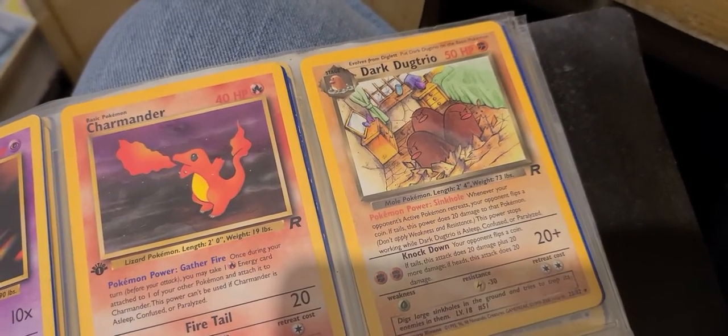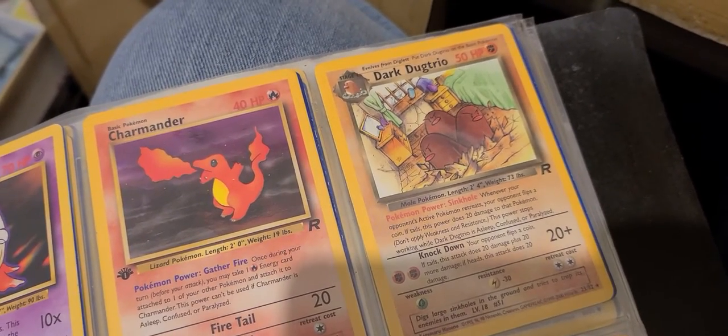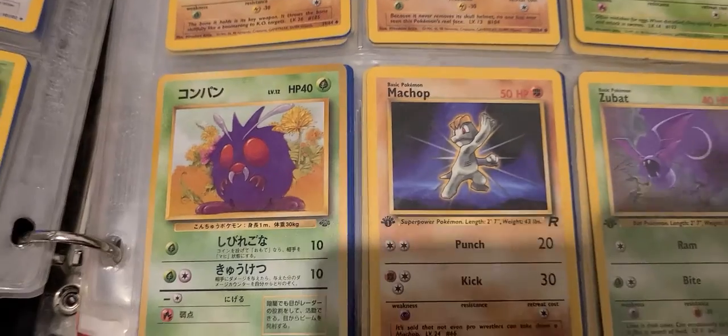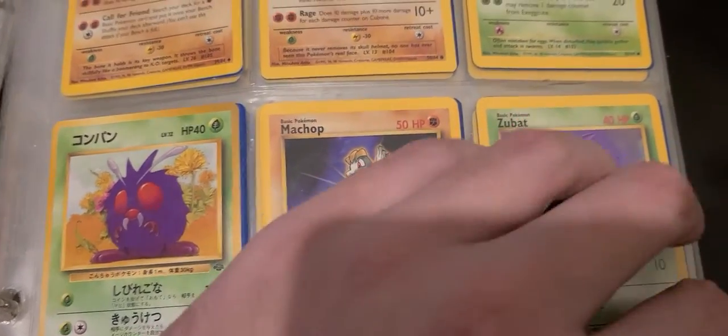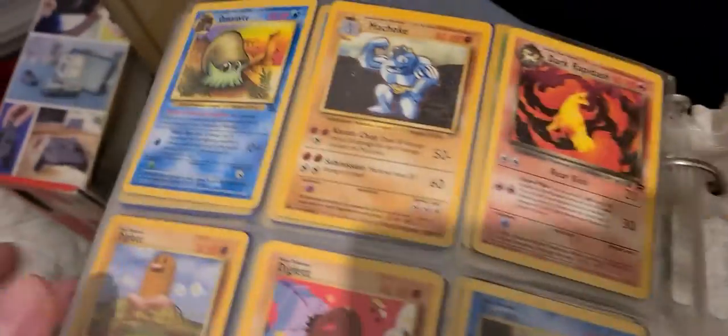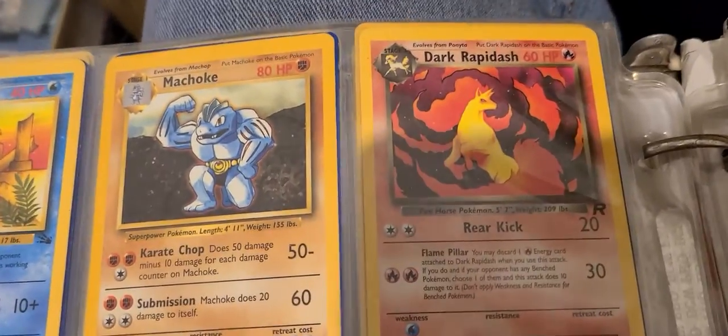That dark dog trio — oh dear. Someone's bedroom is screwed. Why did I put the Meowth before the others? I don't know, it was a long time ago. Japanese Venonat — I really don't remember where I got the Japanese cards from. Dark Rapidash, cool art.